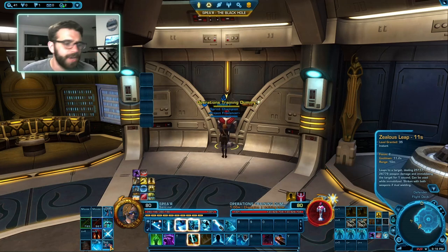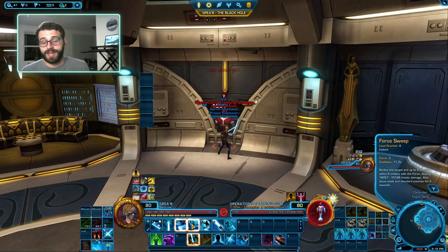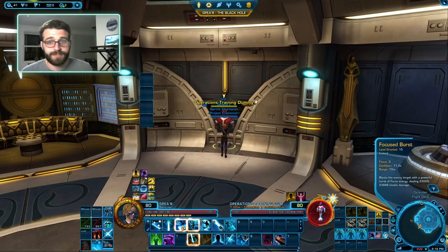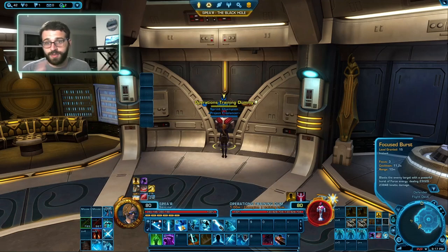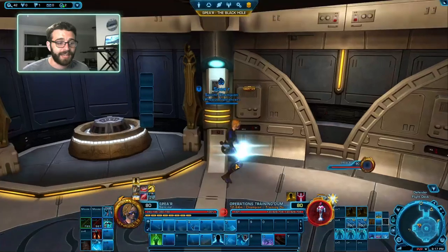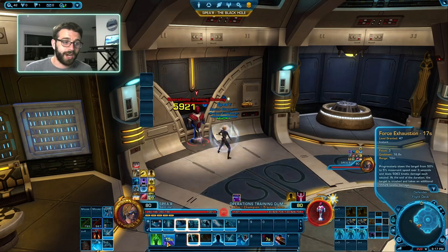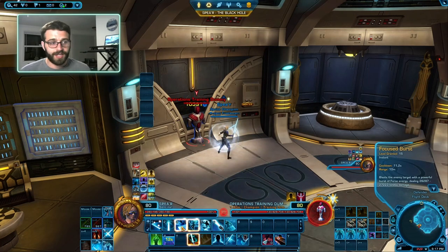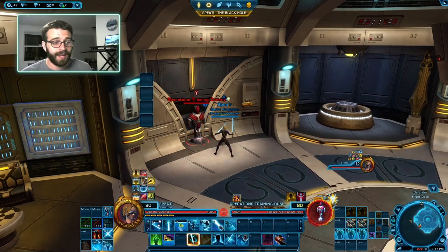Concentration is great at building these Auto Crits. Every time you use a Leap, your Bladestorm will no longer cost Focus and will actually give you Focus and do more damage. Additionally, if you use Force Exhaustion, it will give you free Focus Bursts. So now your Focus Burst, which usually costs a bunch of Focus, you can use for free because of the bonus Force Exhaustion provides.